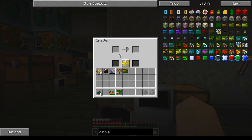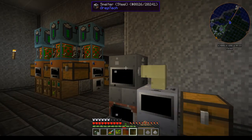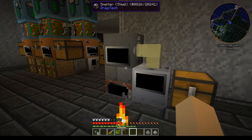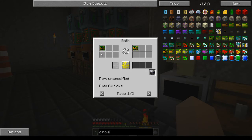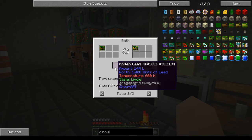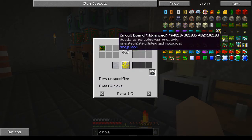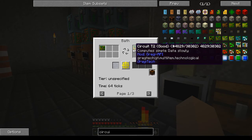The last step is another smelter used to make solder. You put soldering alloy in here, which you make in your crucible with tin and antimony. For your very first ones, if you look at tier 1, you can use tin, lead, or soldering alloy in the bath and that'll still make you a tier 1 circuit.